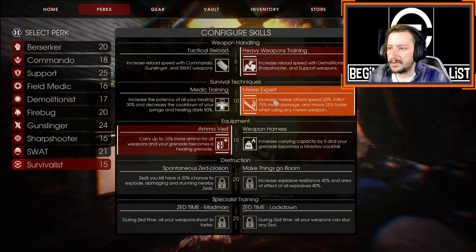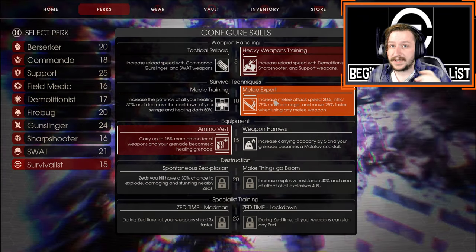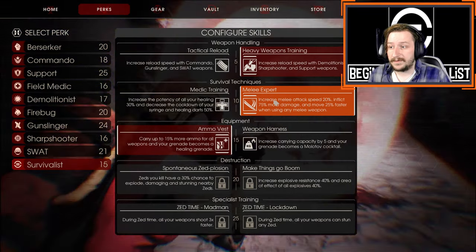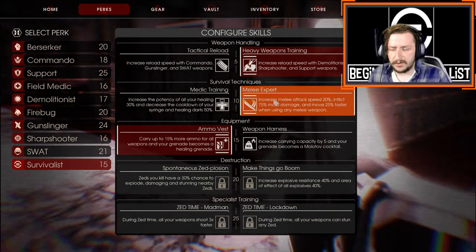For level 10, I go with Melee Expert. This increases melee attack speed by 20%, inflicts 75% more damage with melee weapons, and gives you 25% faster move speed whenever you have any melee weapon out. This also counts for your knife, which is always handy.